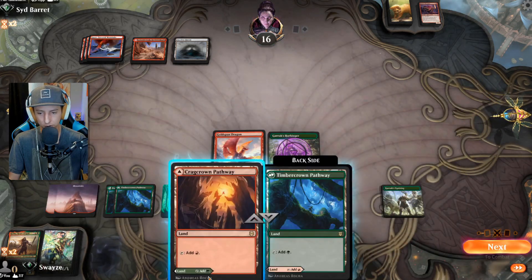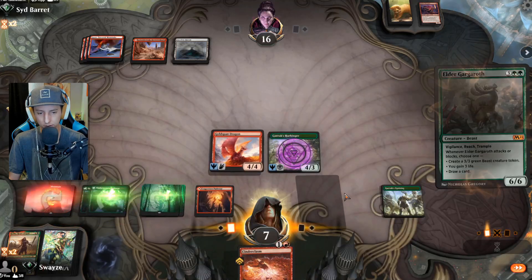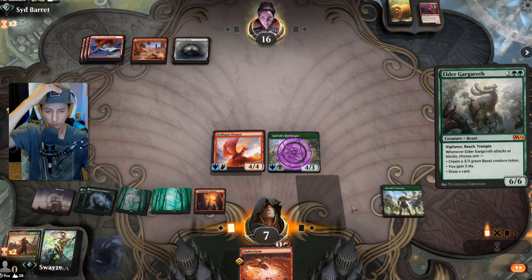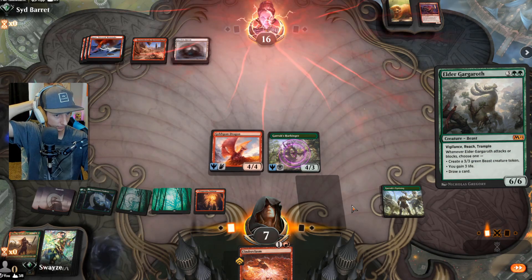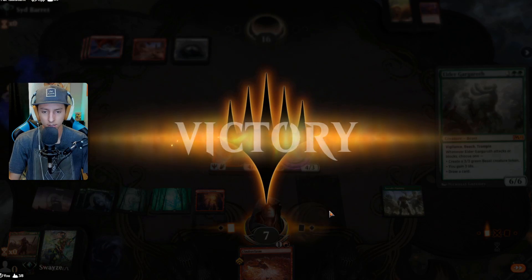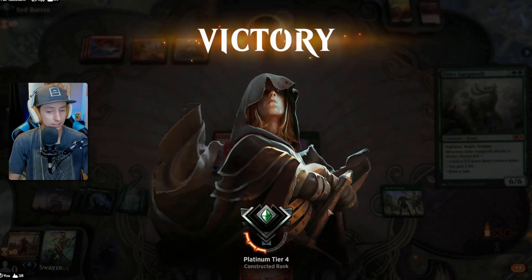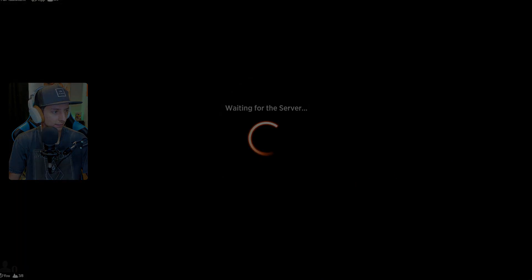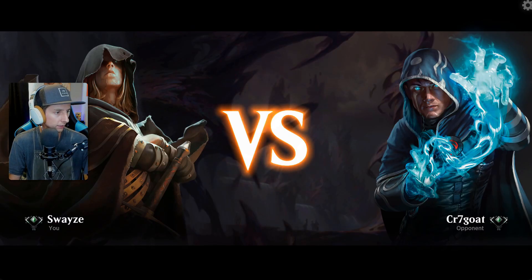Gargaroth is about to come down, which is going to give us a ton of life gain. Also going to get a card with the uprising and the harbinger — actually the harbinger is going to hit. That's a GGs though — Gruul stompy coming in hot out of the gates! That was a fairly decent first game.